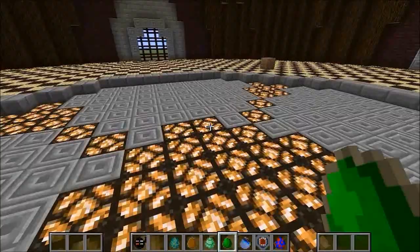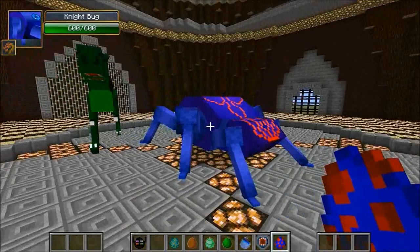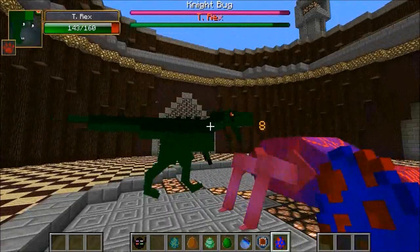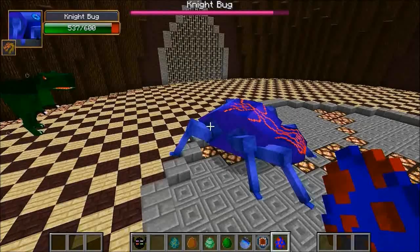Next up is a dinosaur — a T-Rex with 160 health. I think this one might be pretty close because it's very strong and from Ore Spawn. Let the battle begin! He's hitting for seven, which is really high compared to everything so far. The T-Rex has high defense as well, trying to push him back. He's at 147, the Night Bug is taking some abuse. Blew him up right in the mouth — constantly biting, probably very hungry. Down to 130, Night Bug at 537.